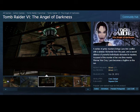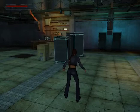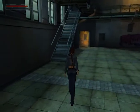Our team playtested a couple different games, which were Tomb Raider: The Angel of Darkness and Batman: Arkham City Collector's Edition. We had to choose a game with a low Metacritic score and a high Metacritic score. Tomb Raider was our low Metacritic score with a score of 49, while Batman was our high Metacritic score with a score of 91.